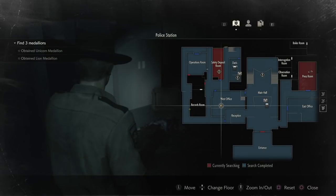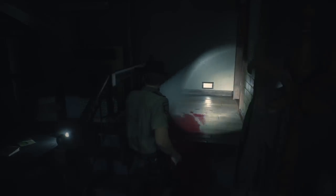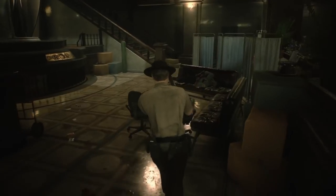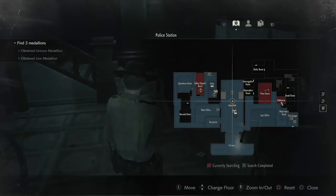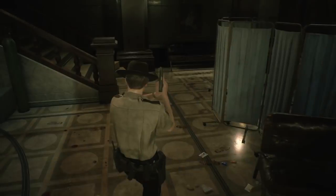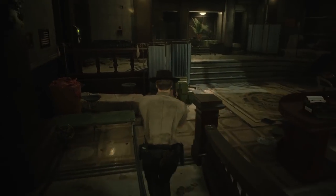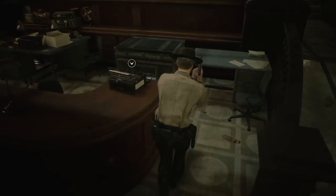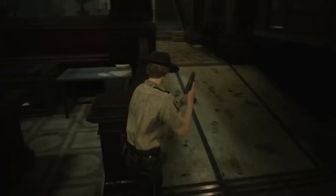Let's just see — we're in the west office. We can come back this way, out the other side, and check on Marvin, our buddy. And from here I'm just going to quickly save up, drop off any items, anything like that you need to do. This is the time to do it. And we're going to turn and burn here now.